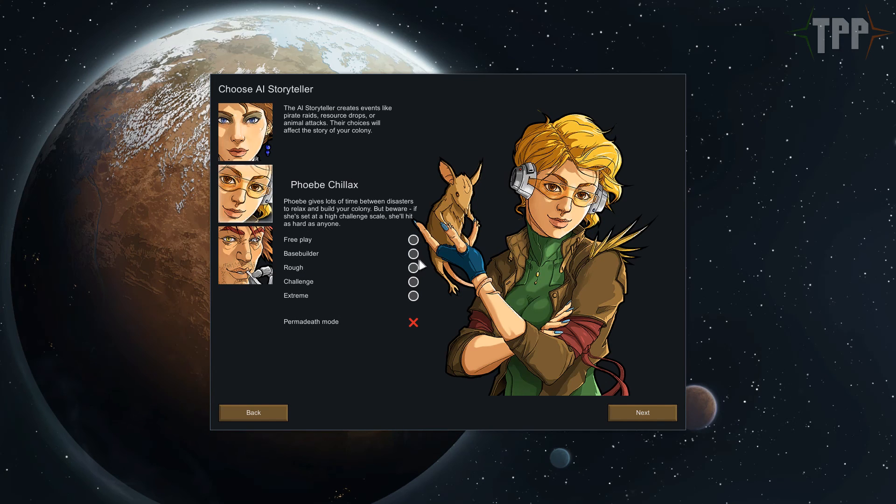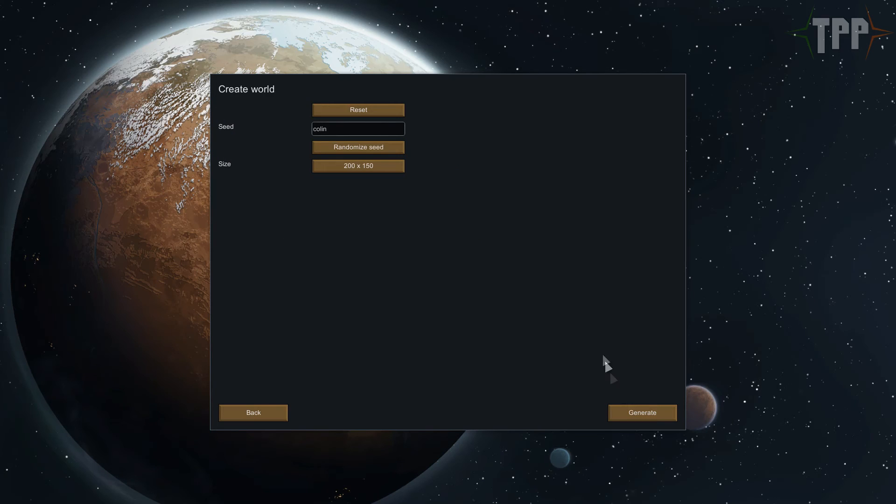We're going to jump straight into the game. Maybe do a rough beach relax difficulty just so they can get up to speed with things, but if it proves too easy we'll change it. Let's randomise a few times.